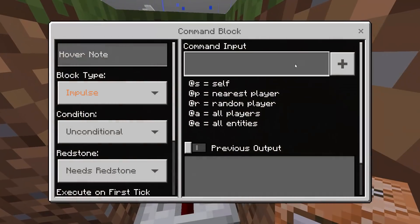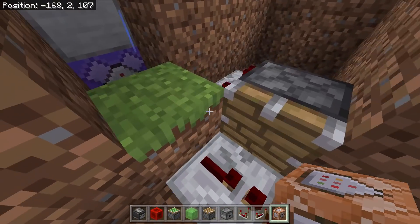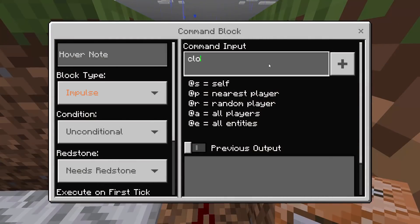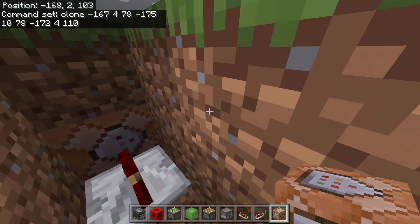Break the blocks here, put a redstone repeater, break that block, then place a command block. Do the same: repeater, then command block; and again: repeater, then command block. The first command block gets the first clone command: clone negative 167, 4, 78 to negative 175, 10, 78, going to negative 172, 4, 110. Make sure everything is correct.